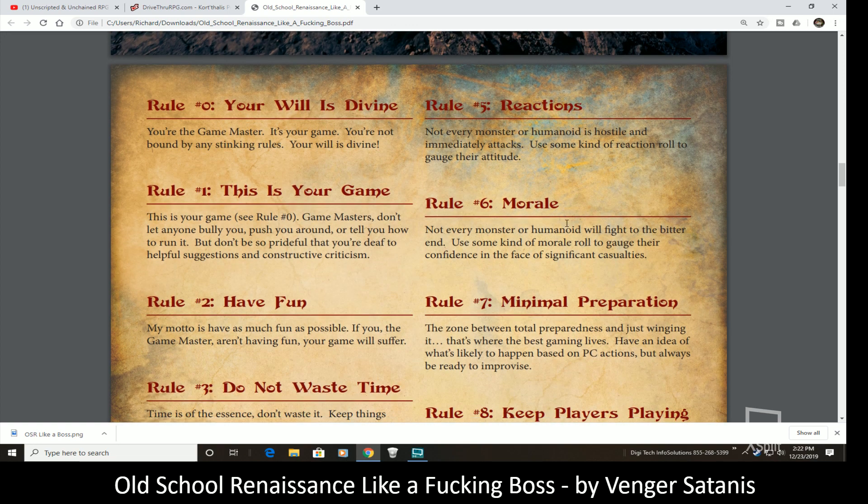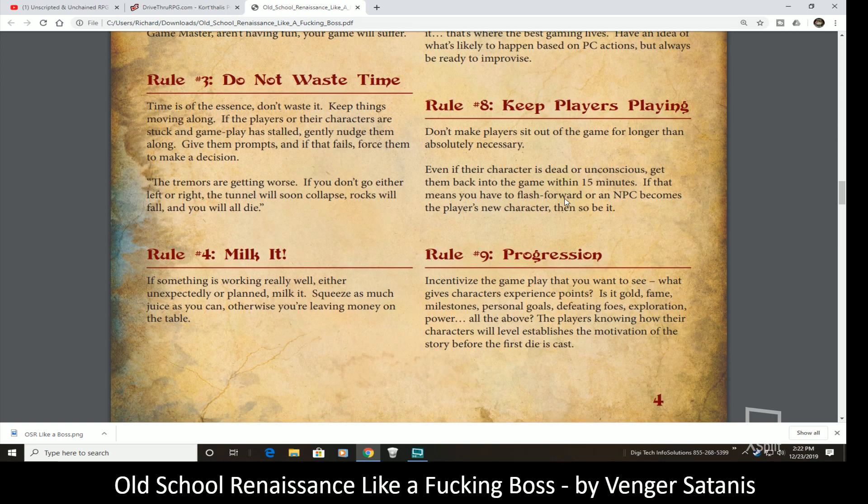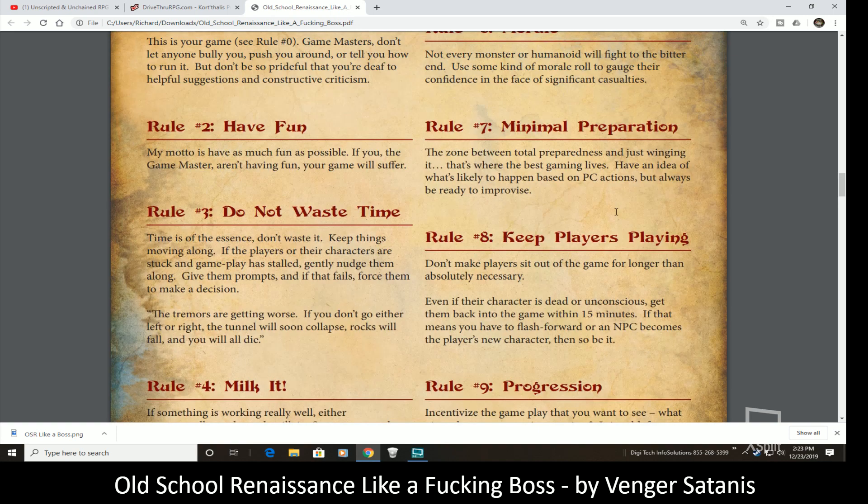Rule seven is minimal preparation — be flexible, don't be over-prepared but have some ideas preset for where you're looking to go. Keep the players playing: if a character is dead or unconscious, get them back into the game within a few minutes. Don't have a player just sitting there with nothing to do because their character just died.